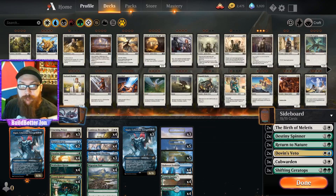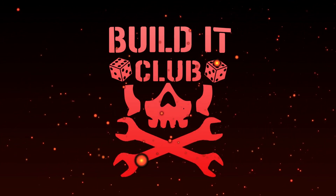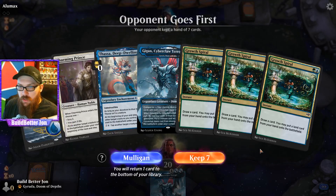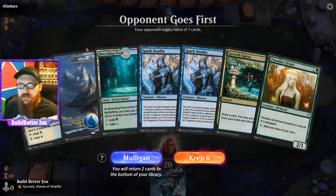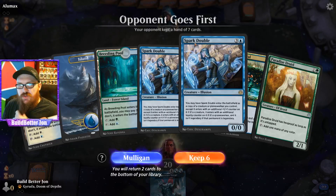Let's just get into some games. We're in here with our first opponent — doesn't look like they have a companion. This hand does not seem remotely playable, so we're going to mulligan. One nice thing about this deck is you can mulligan a little more aggressively. We can go turn two druid, turn three Growth Spiral — seems fine. I would rather have these Spark Doubles in my deck, so we're going to send one of them back.